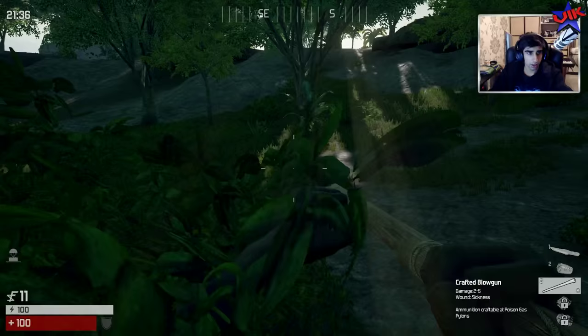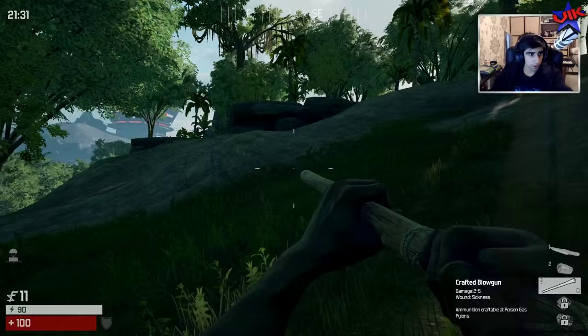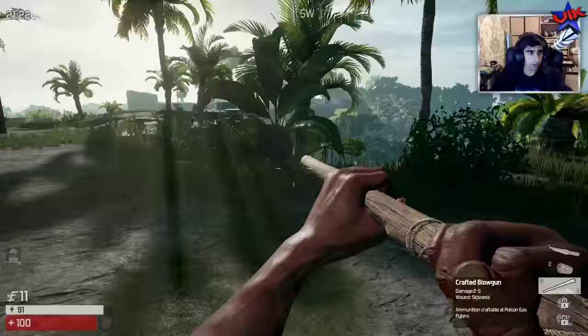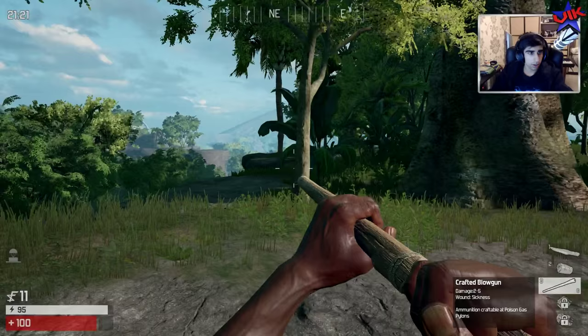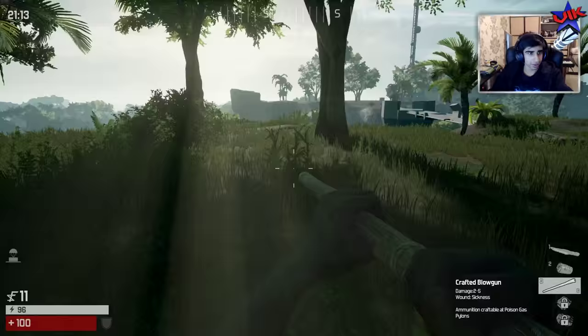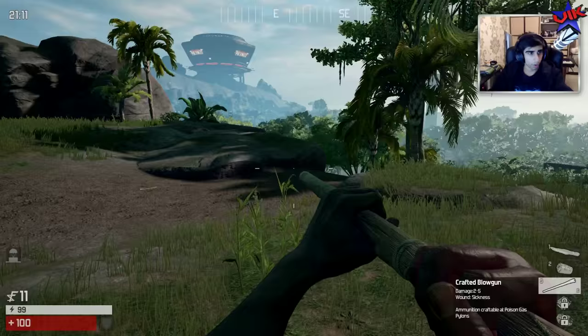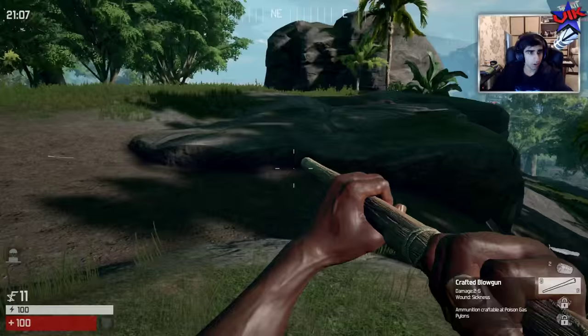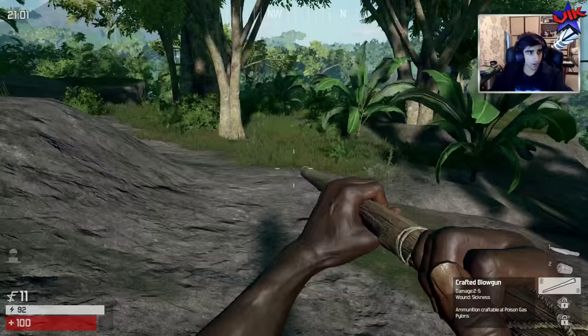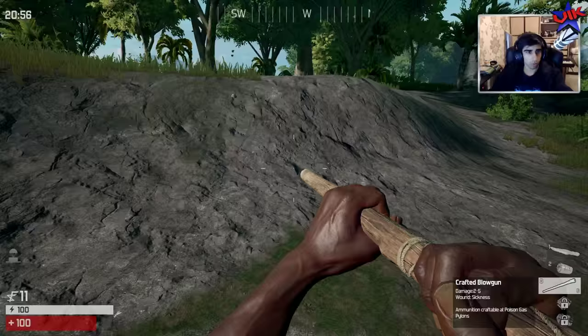Let's get these poison dart things made - just got to be careful because this can create a poison gas leak, but it didn't this time. I think I hear people fighting nearby. I'm trying to commentate but I need to keep my ears open. I think it's this way, but what is it? Come on, I've worked so hard at this game. They could be around any corner. Maybe I just heard the kill from a long way away.